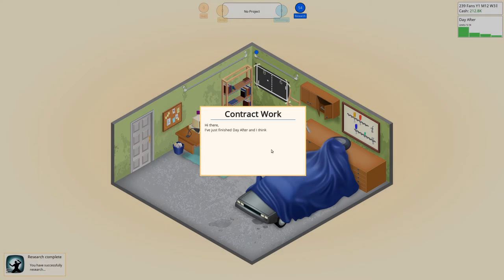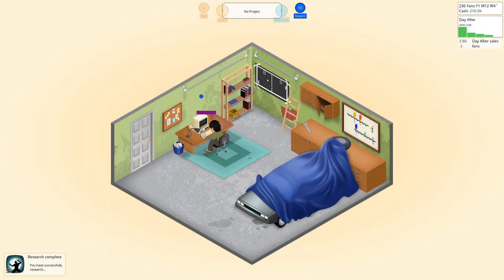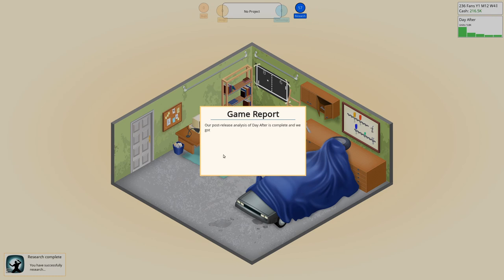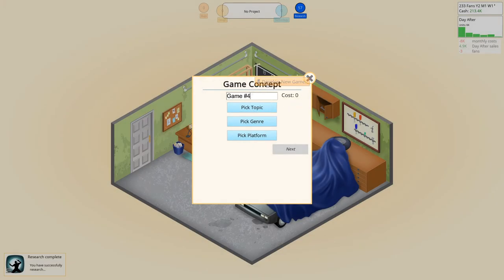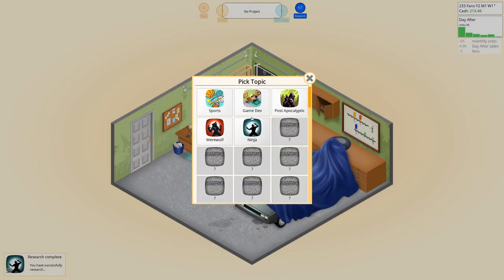We can now also do contract work to basically hone our skills with something that does not create a game. The report says post-apocalyptic adventure seems to be okay, and engine is not important for this type of game — but it doesn't really tell us that much about what went wrong.